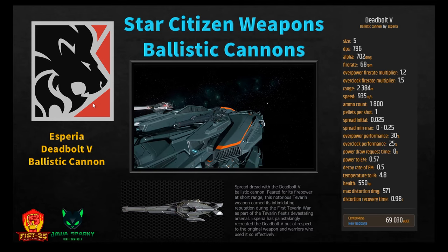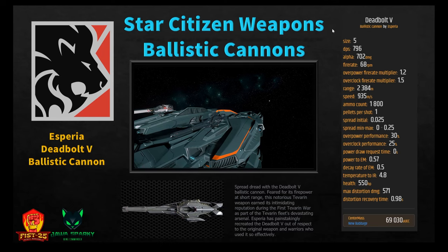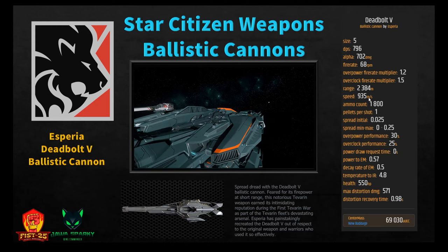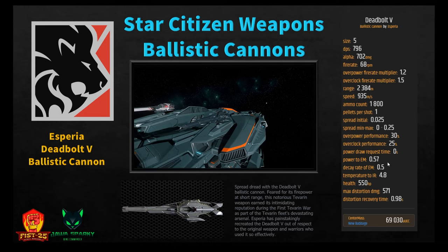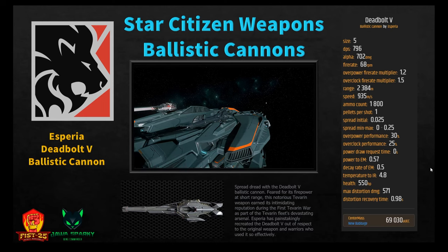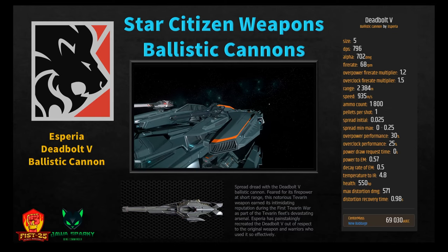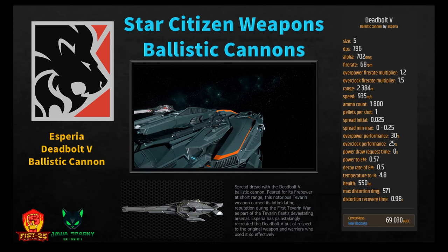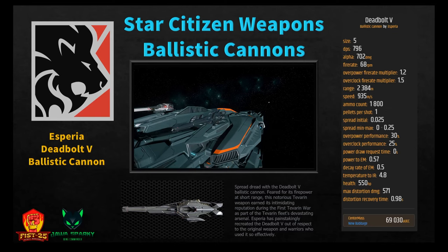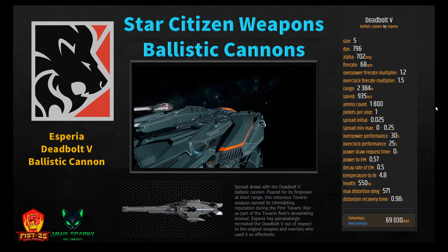Into size 5 — and the Deadbolt 5 is the only ballistic cannon at size 5, so the stats are the stats: 796 DPS, alpha damage of 702, fire rate of 68 RPM, range of 2,384, speed of 935, ammo count of 1,800, power to EM 0.57, temperature to IR 4.8. Pick it up at New Babbage for 69,030. Instead of this weapon, I would highly recommend gimballing two C788s on a size 5 mount — the Combine has higher alpha damage and is overall a better gun, even at size 4, than the Deadbolt 5.